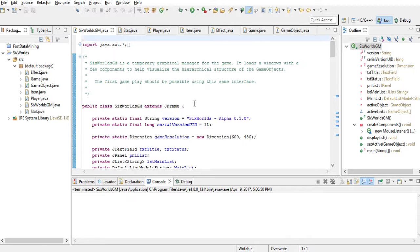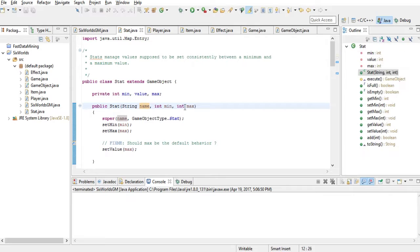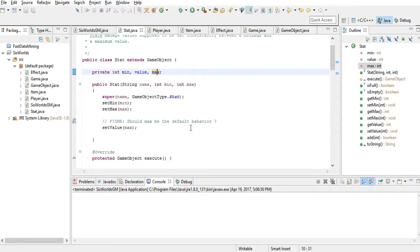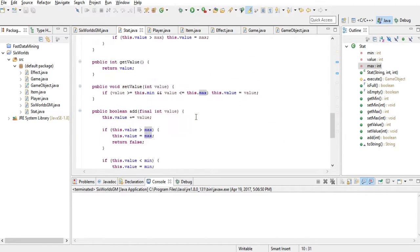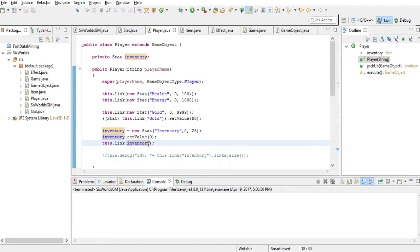You might notice I added quite a few new classes. Six Worlds is now called Six Worlds GM, for Graphical Manager, because this graphical manager can and will be changed in the future. There's a pretty important class called Stat, which keeps track of values that have a minimum and a maximum. Every getter and setter makes sure to keep consistency so the value never goes above the maximum or below the minimum.